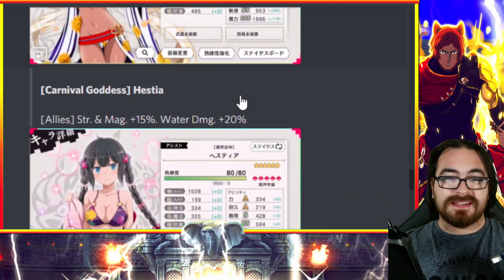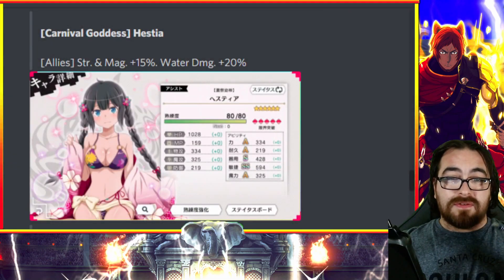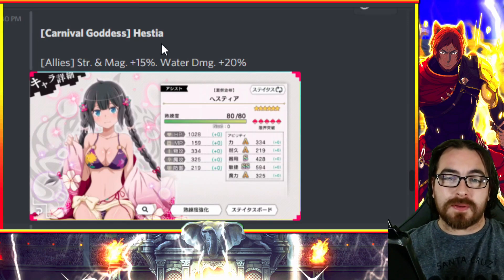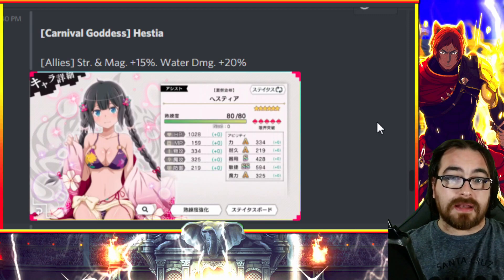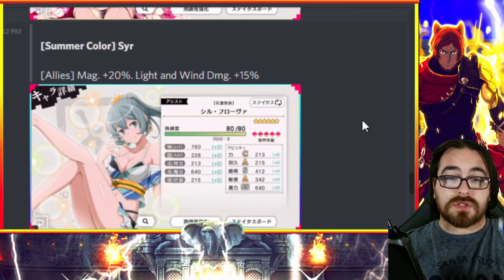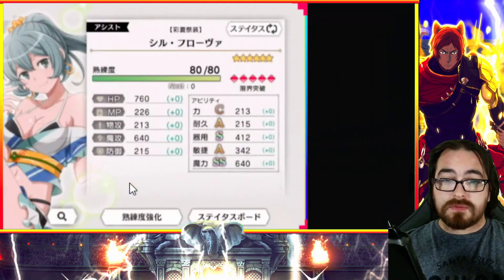Moving on to the assists. First is Hestia, designed for war game teams — strength or magic plus 15, war damage plus 20. She's a great replacement for the Hephaestus assist a lot of players use. Even if you only pull one copy, she's great. She's also a good supplement if you don't have magic-buffing assists, which are kind of rare. You can throw her on a sack unit.